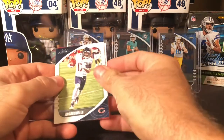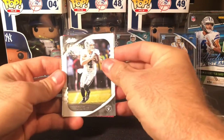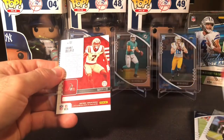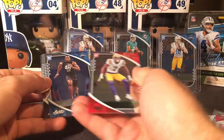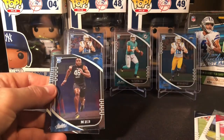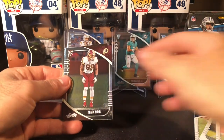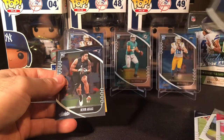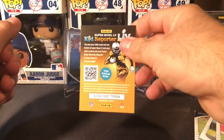Start off we got an Anthony Miller, Derek Carr, a Deebo Samuel. Just a green parallel — not awful — Grant Delpit green parallel here. And on the back we got our rookies: Joe Reed, a nice Chase Young — first Chase Young we've had — a Christian Fulton, and a Devin Asiasi. Get a border card there if anyone wants it.